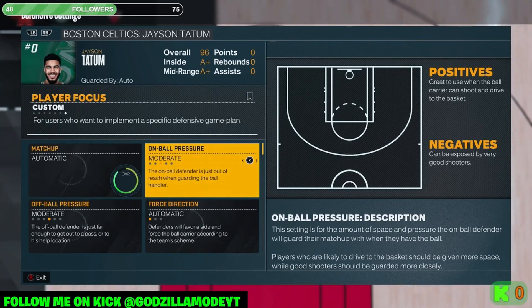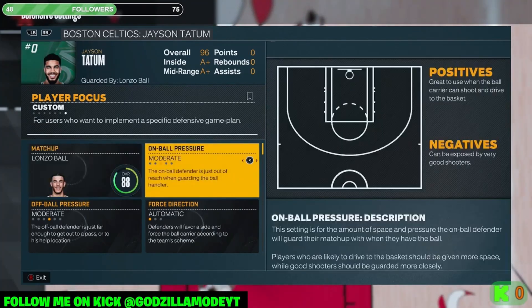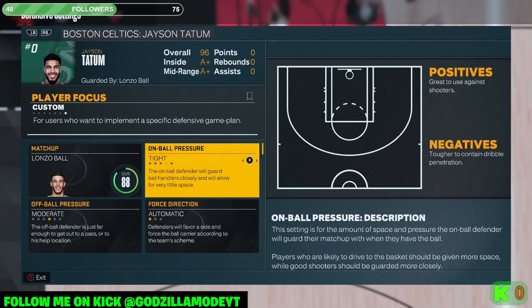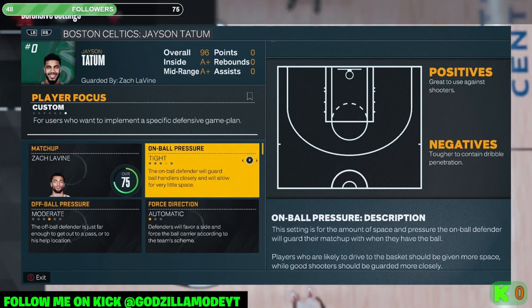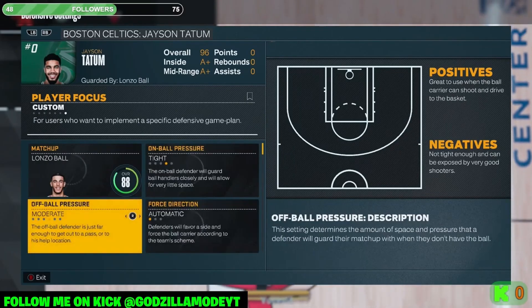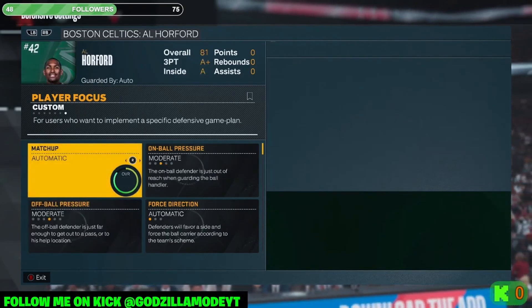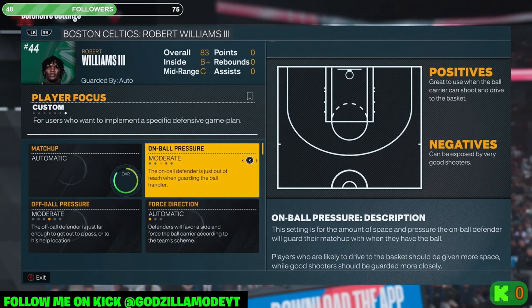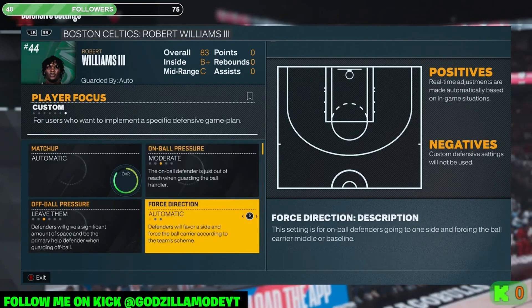Next, do individual adjustments. Find your best defender — for me that's Lonzo Ball. If my opponent's Jason Tatum is elite, I throw Lonzo Ball on him since he's 6'6 with good perimeter defense, clamps, intercept — all that. Run Tight defense on him. For a guy like Robert Williams who can't shoot, run Leave Him Moderate — that's what you want there.